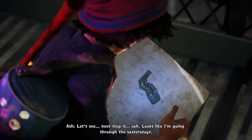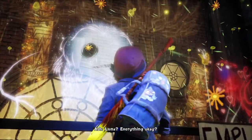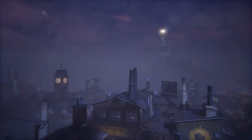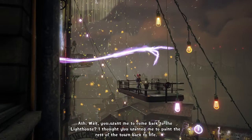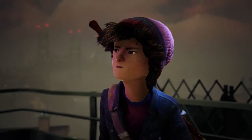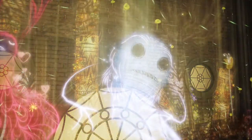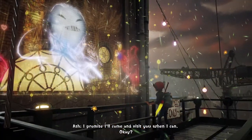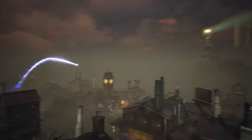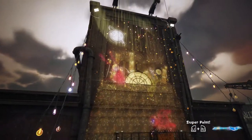Next stop is — ooh — looks like I'm going through the waterways. Luna? So we got one more section to go. I hunger for flesh. Bring me the blood of children. Wait, you want me to come back to the lighthouse? I thought you wanted me to paint the rest of the town back to life. You can do both. You're lonely. I see. Even though I have dreams there to hang out with you. Bye, Luna. You guys have fun up there. You're trapped forever. Bye.